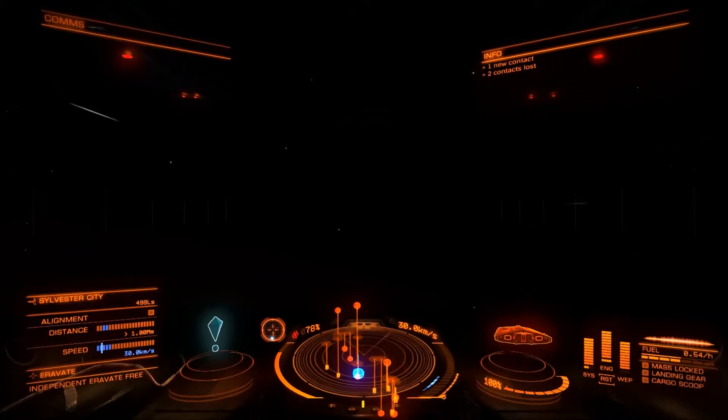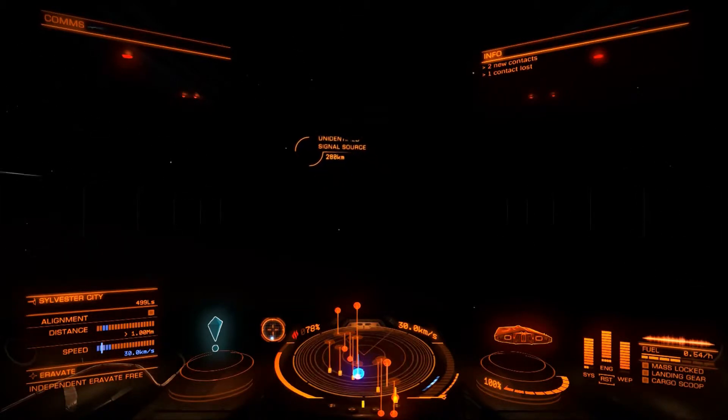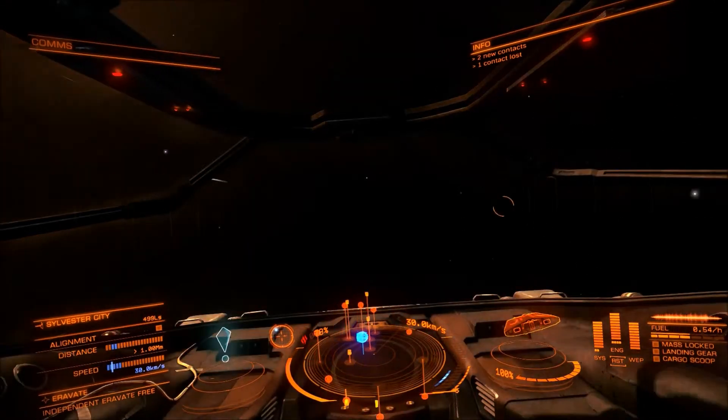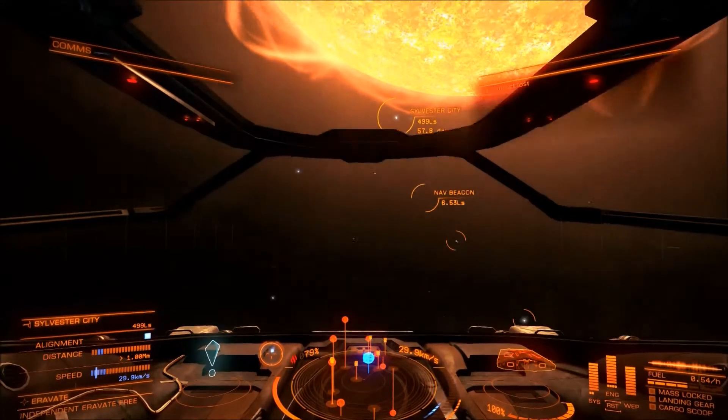What you'll notice here is that the targeting information at the bottom left has now changed to the alignment screen. So, as before when we were entering hyperspace, we want to align with the target — use your small alignment radar to find where it is and point at it.